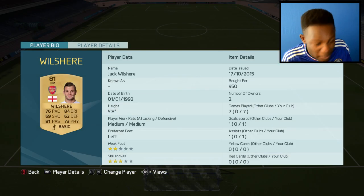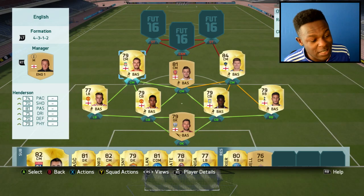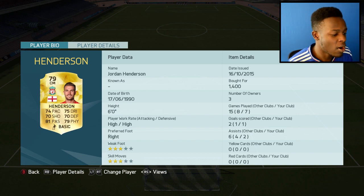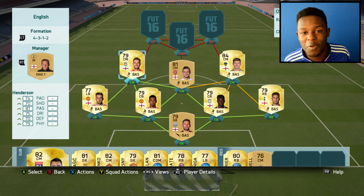Wilshere — non-rare I know, but he's a beast in game. 76 pace, 81 passing and 84 dribbling. Only cost me 950 coins. And finally we have Henderson, the main man, the Liverpool captain now. 74 pace, 81 passing, 75 dribbling as well as 79 physical. 6 foot and another giant in this team, and only cost me 1.4k coins.